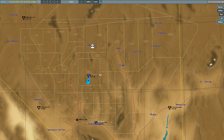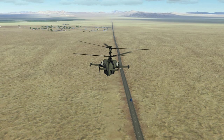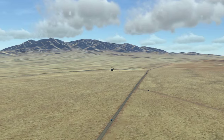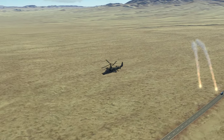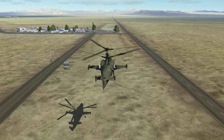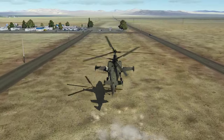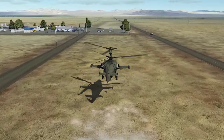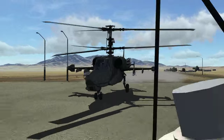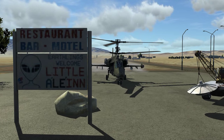Now to something very different — to the north here is a very small town called Rachel, but it also has a very famous landmark: the Little A'Le'Inn. And that's the case because we are on the Extraterrestrial Highway here — you will soon see why it's called that. Here you can see the sign and also a little UFO, and if you take a look on Google it looks completely the same.